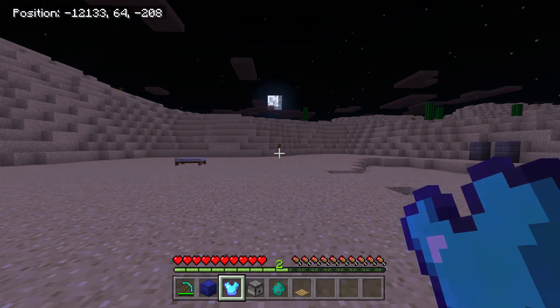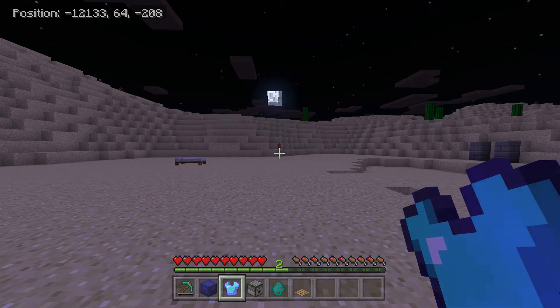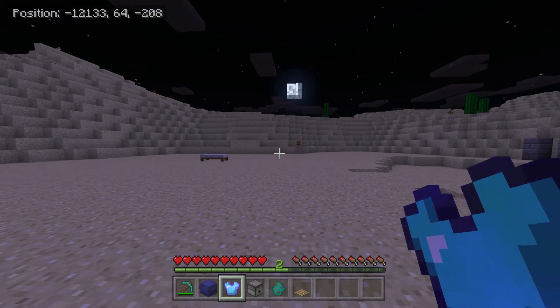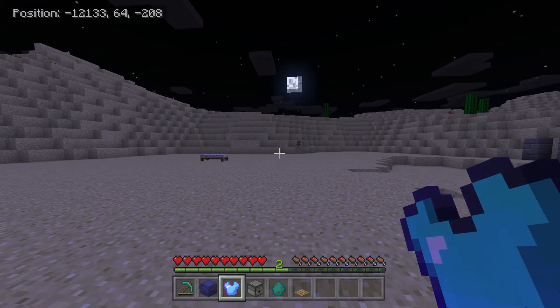I did use diamond armor, and before I would drop it, but sometimes it doesn't drop. You can use diamond if you want — if you don't care about losing diamonds and levels — but what I'd suggest is iron armor. It breaks easier, but if you do lose it, obviously you don't want to lose diamond. I'm using diamond armor in this example, but if you don't want to risk losing it, I would not use diamond armor.